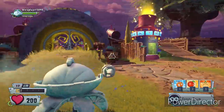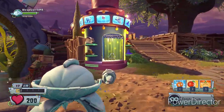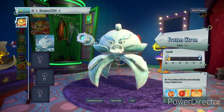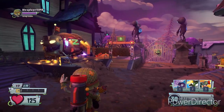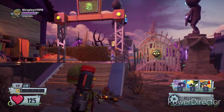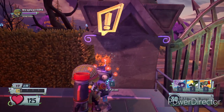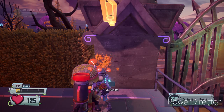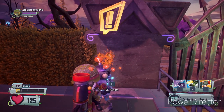Alright, so I only have two grinds for this. The first one, you want to be a zombie — it doesn't matter what zombie. Most of you already probably know about this one. I'm going to go to this dude over here and press the menu and talk to him at the same time. It's going to take a while. Got it.